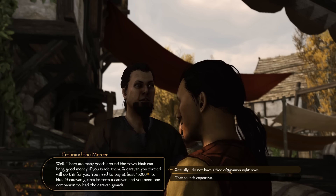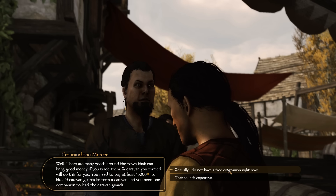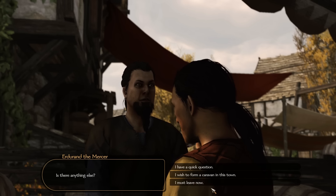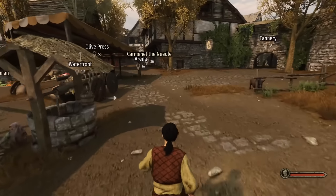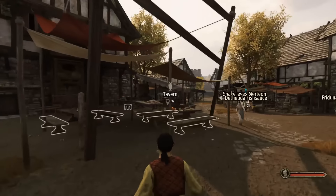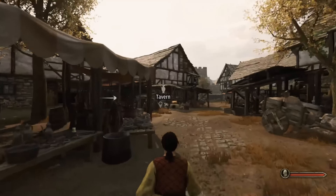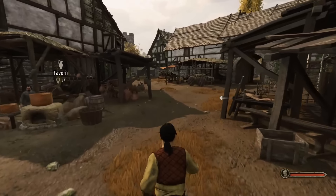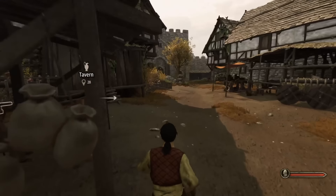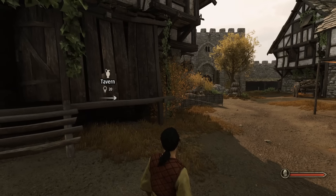Combining workshops with caravans will keep you topped up, making you gain money every day instead of losing it. As for finding companions, go to the tavern in any major city — any named NPC there can typically be recruited into your party for around five to six hundred gold, sometimes up to a couple thousand.